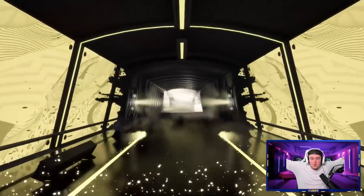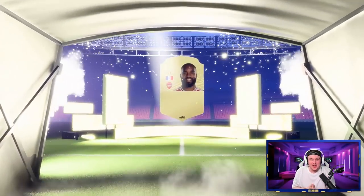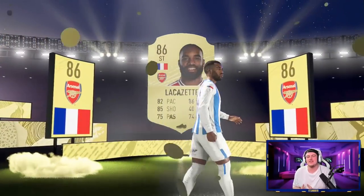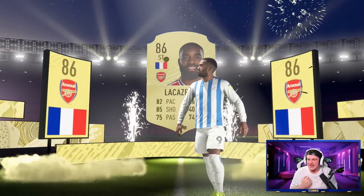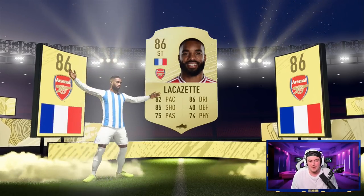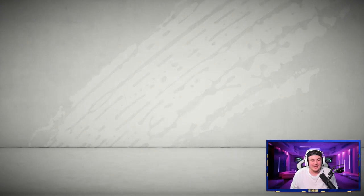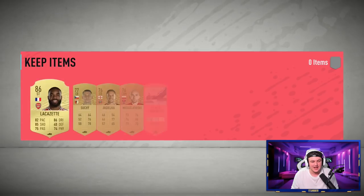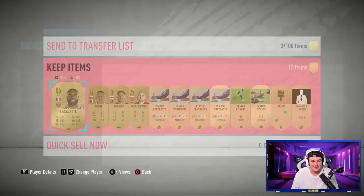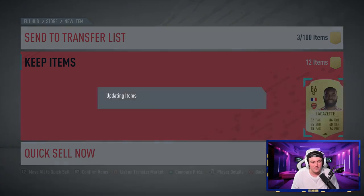Players' prices are bound to rise towards the start of the game as well. So if you get cards like that thinking why is he only 4k, surely he should be many more coins - it's simply because the value of cards right now are going to be really cheap because no one's on the game and no one has any coins. They will rise. Walkout! We've got our first walkout - French striker - Lacazette! Our first walkout of FIFA 20! Let's go! 86-rated Lacazette. That looks absolutely beautiful. I am over the moon!